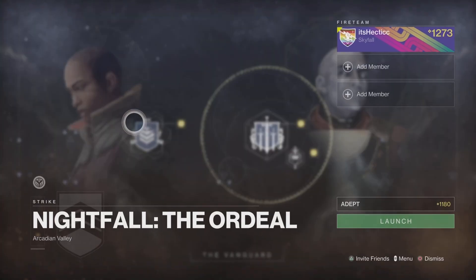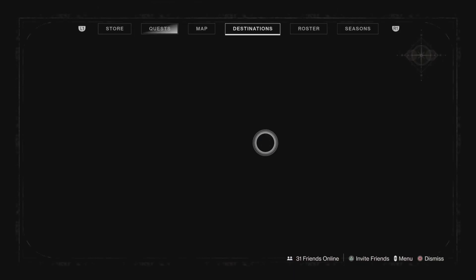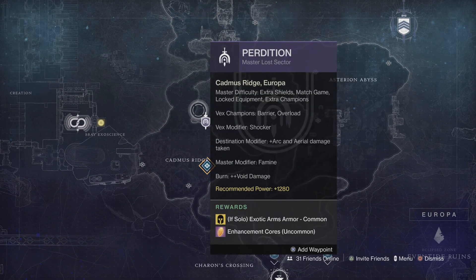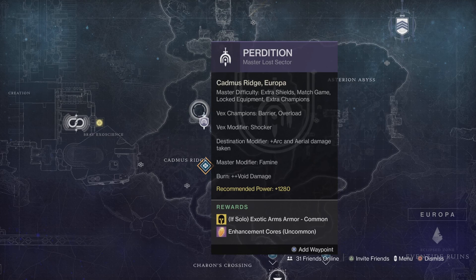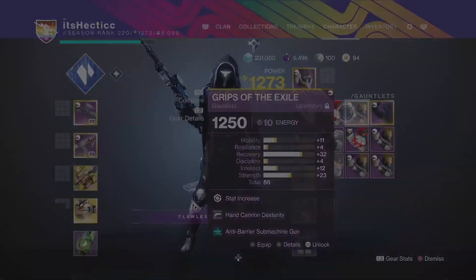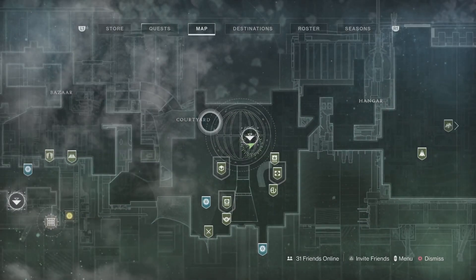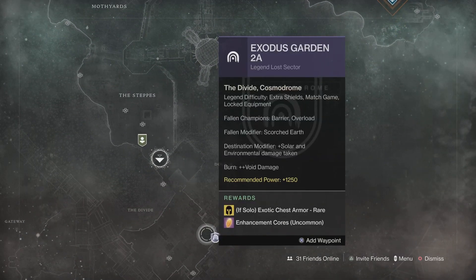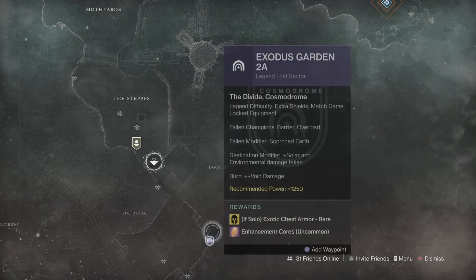If you are high enough light, I would suggest going to 1250 but nothing lower than that. If you are not 1250 light, there is one method that will work for you if you have Beyond Light. There are lost sectors that reset on a daily rotation. This one is 1280 recommended and rewards exotic arms when completed solo. The other lost sector today is on the Cosmodrome at 1250 and rewards exotic chest armor when completed solo.